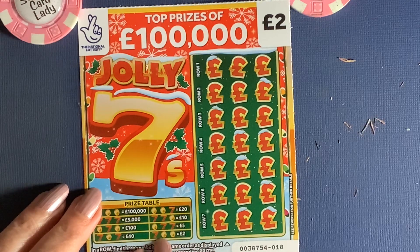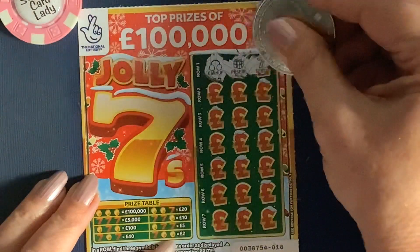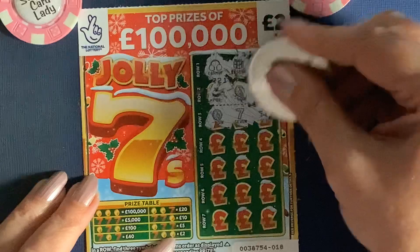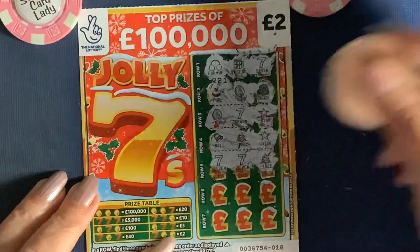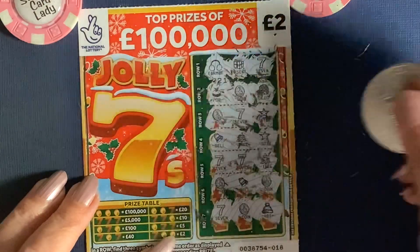Jolly Sevens — let's see if we can find any sevens or coins in any display across. So we have earmuffs, present, and seven; pud, coin, and igloo; coin, seven, and star; bell, tree, star, seven, seven, and tree; coin, bell, and coin; and last one — seven, coin, and a hat. Nothing there.